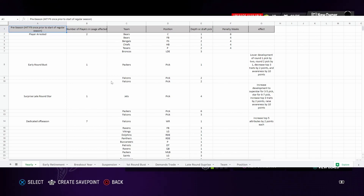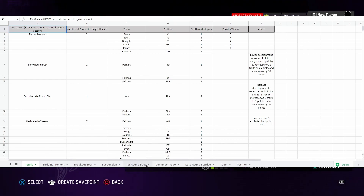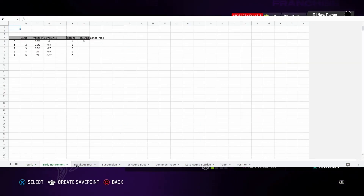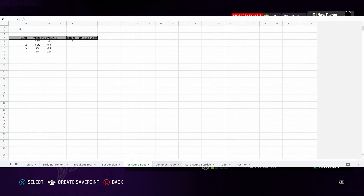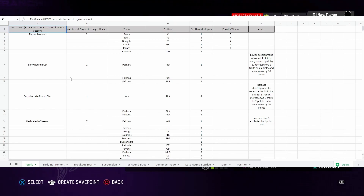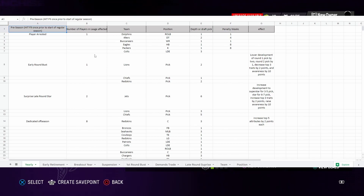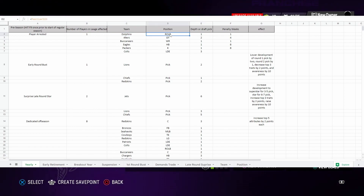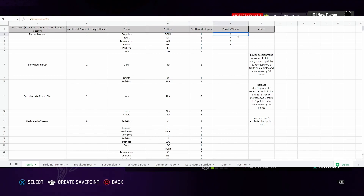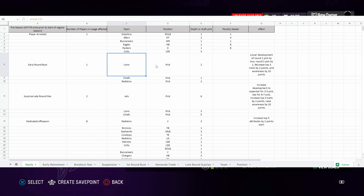That brings us to the Madden story generator — this is where all of the stories come from in your franchise. You don't have to touch the odds and percentages down below, though you can adjust them if you'd like. In Microsoft Excel, just hit F9 to randomize the whole chart. In Google Sheets, just refresh the page and all the teams change. Once you have a fresh slate, you follow down the list — for example, player arrested this year was one, it was the Dolphins starting linebacker, out for one week.